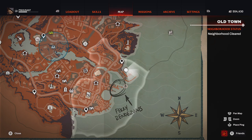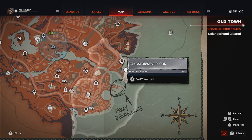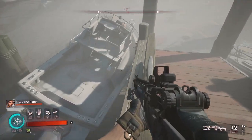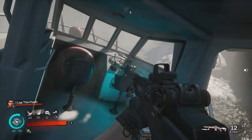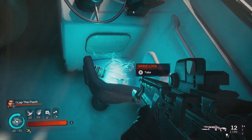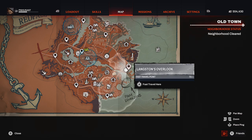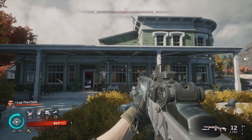For our first grave lock of the Old Town neighborhood, it will be located at this pier, or this set of boat docks — I believe you'd call them slips — directly south from the overlook fast travel point. Simply come to this set of docks, look for this particular boat that's kind of tilted, jump down, and you will find the grave lock on the driver's seat.